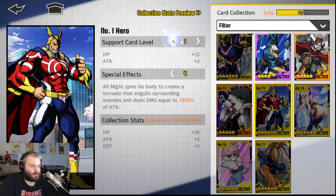The leveling is linear and I don't think it's significantly better on six-star cards. What All Might does is come down, create his tornado, and kick the enemy hard. By the way, cool outfit — this is not his normal outfit. Maybe this is like 'American All Might' or something; I'm not actually sure.